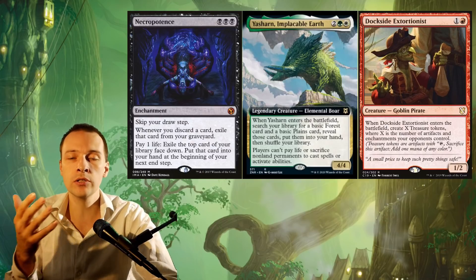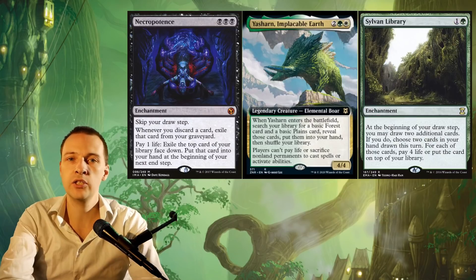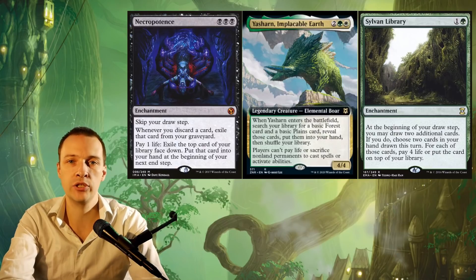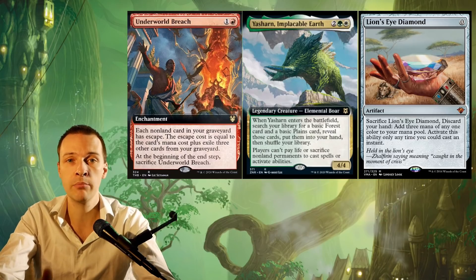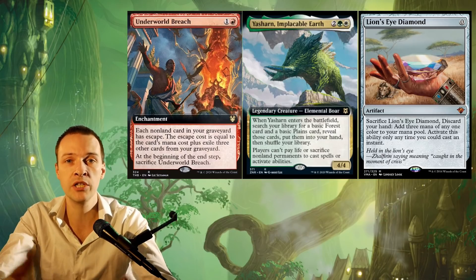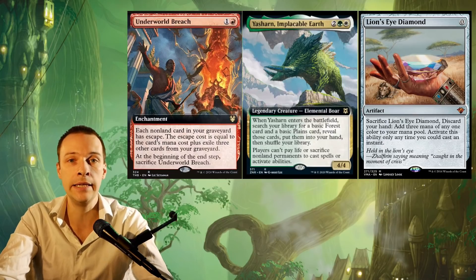That is great, but it's also hurting Necropotence and other things as well. It is not shutting down Sylvan Library — Sylvan Library is a triggered ability, while Necropotence is an activated ability. It might look a little bit far-fetched, but it is actually affecting Underworld Breach, because the combo inside Underworld Breach requires that you're sacrificing Lion's Eye Diamond, and this boar is making that impossible — or actually, illegal.